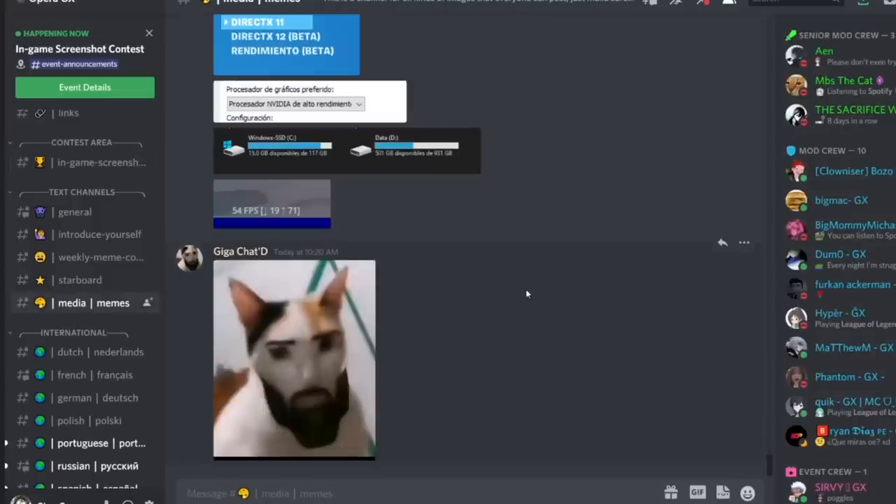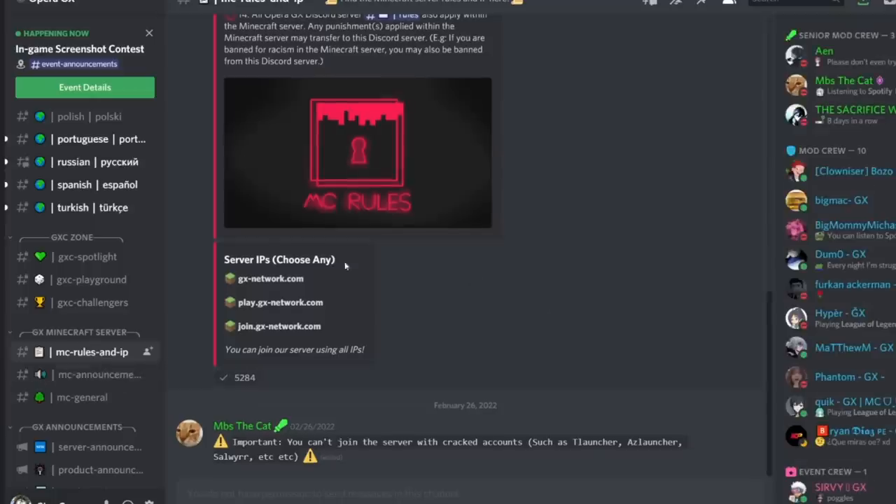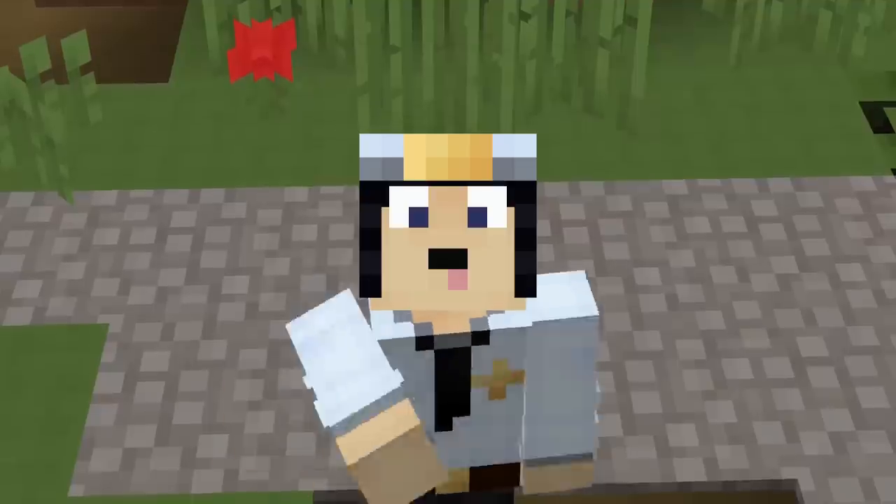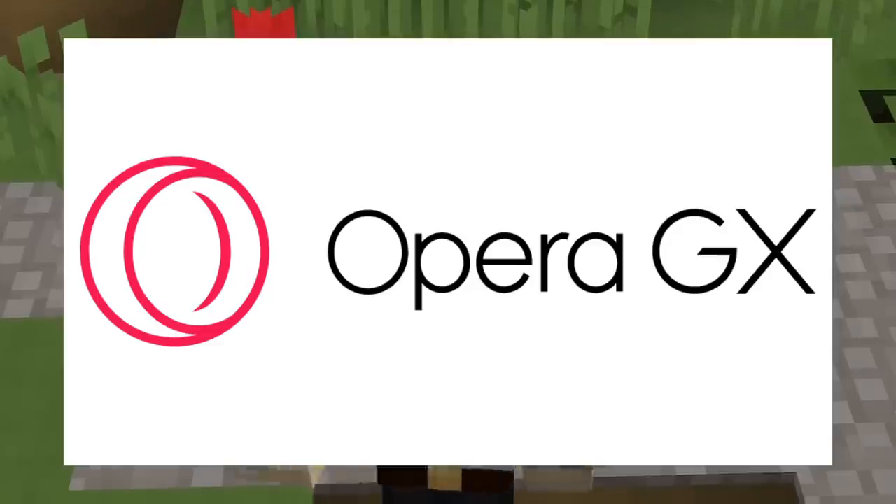Opera GX has launched a Minecraft server with their Discord community. You can now have fun playing different types of maps such as Survival, Duels, and Bridges. They do a ton of fun events like competitions, giveaways, and Minecraft events. Find out more about their Minecraft server in their Discord link below. Thank you so much, Opera GX, for sponsoring this video.